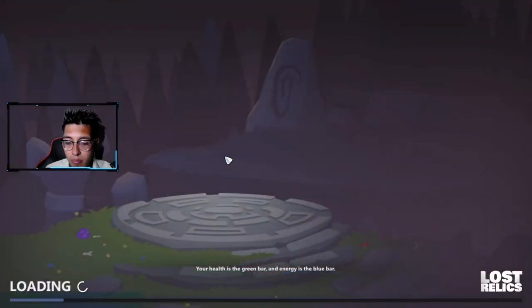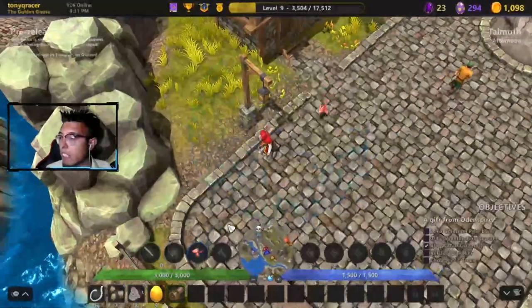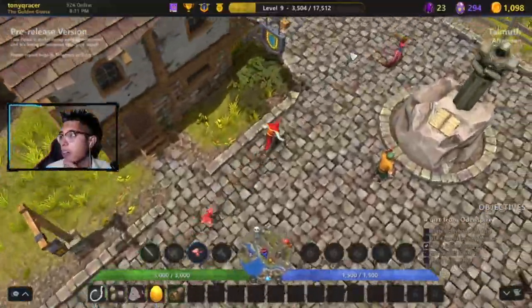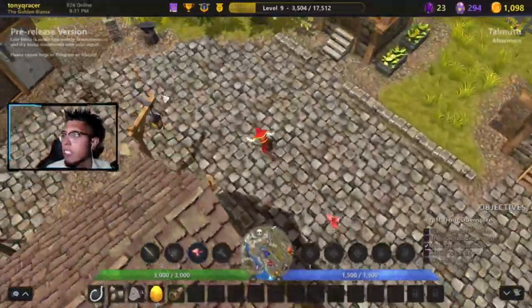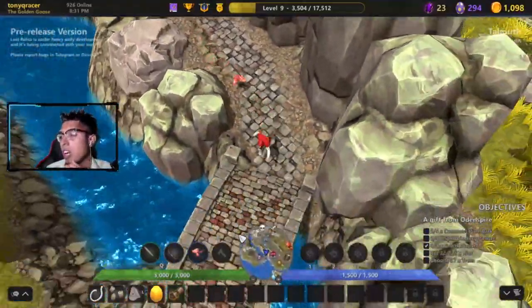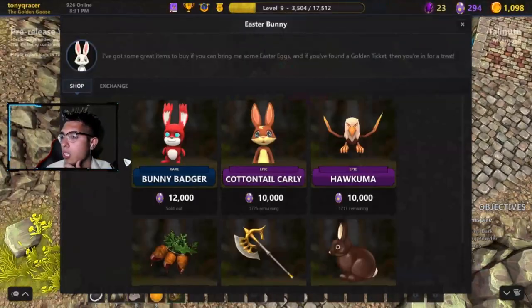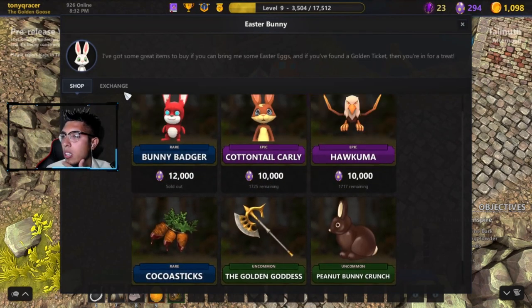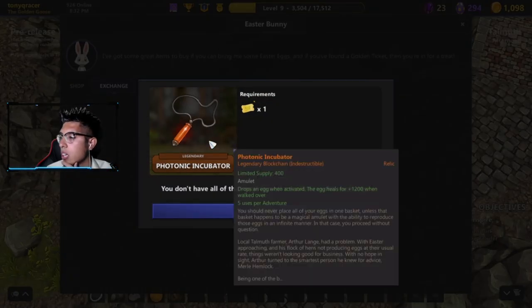Let's go to the Easter Bunny and open an egg. There are only about four days left — the 17th is the last day. Any eggs you've collected but not used will either be saved until next year or possibly destroyed. At the Easter Bunny you can see different items for sale. There are Photonic Incubators — when activated the egg deals 1200 damage to nearby enemies, and you can use it five times per adventure — absolutely phenomenal for getting out of trouble.